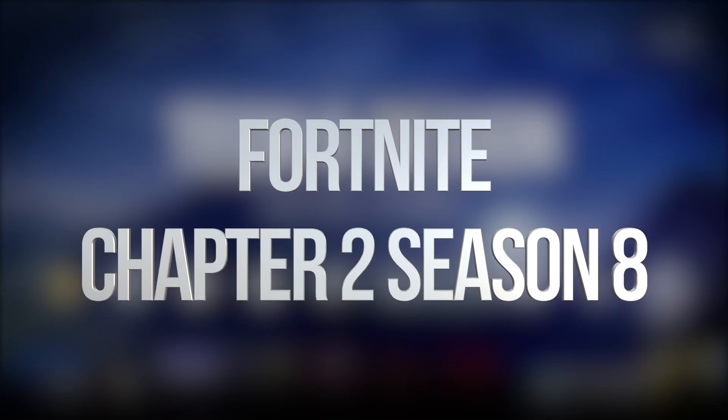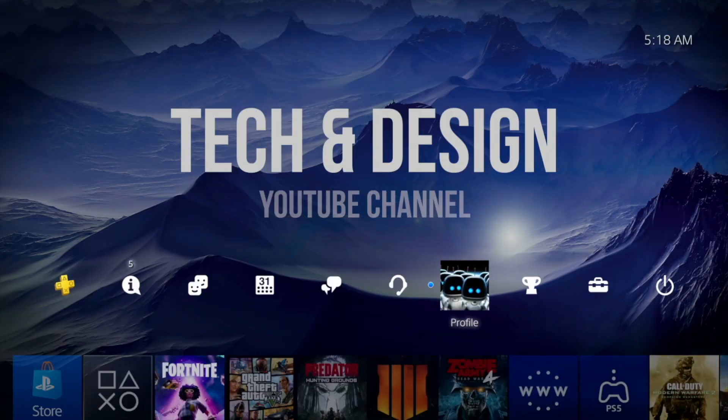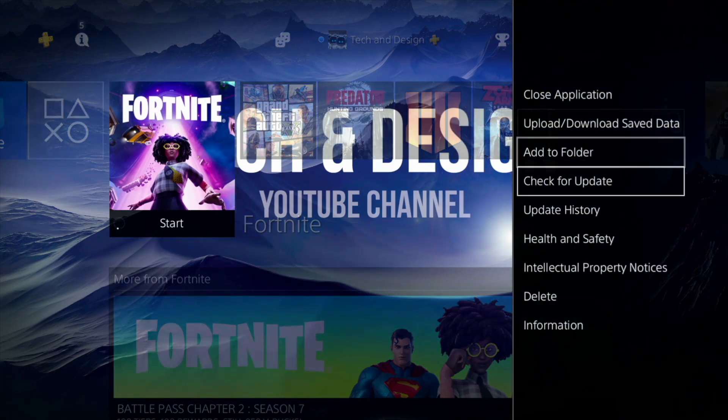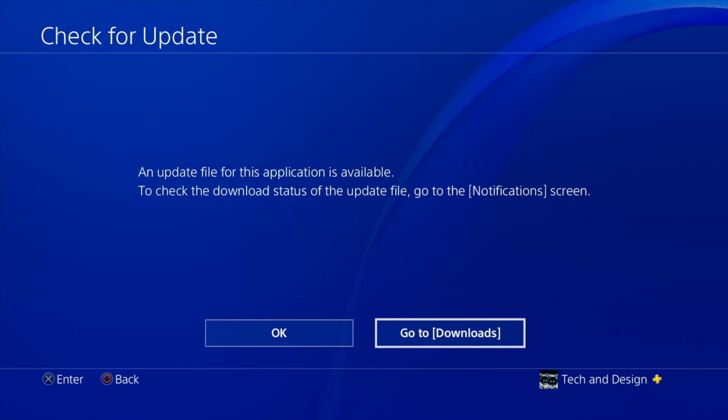Hey guys, on today's video we're gonna be updating Fortnite so let's get started. Fortnite should be down here below, and we're just gonna press our Options key. From there we're just gonna check for update.